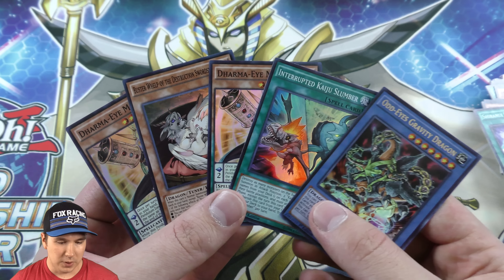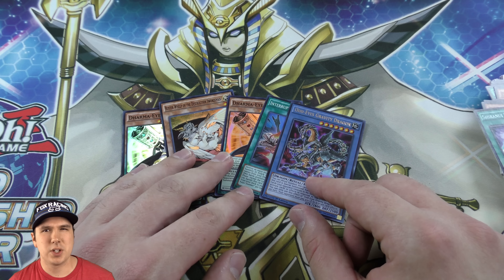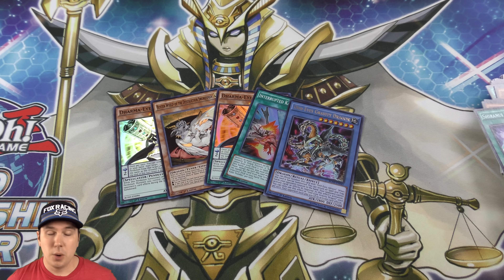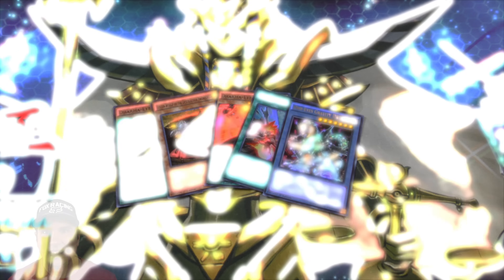So we ended up with four supers, which is expected since you get a foil in every single pack. We ended up getting one ultra rare. I don't know exactly how many ultras they're putting in the box now — I think it might be four ultras and two secrets, and then the rest are super rare. Hope you guys enjoyed this video. Please post a comment down below, like and subscribe for more. If you want to win a free booster pack, let me know in the comments of the next video, which will be tomorrow. Jobber here, signing out.